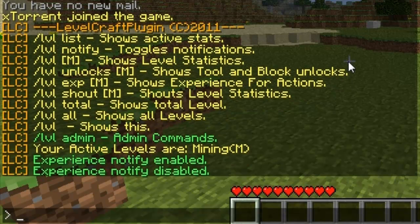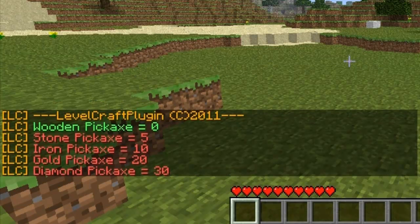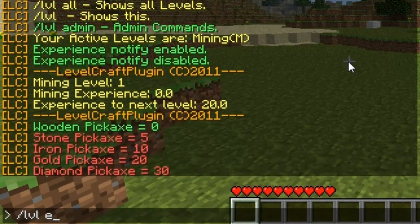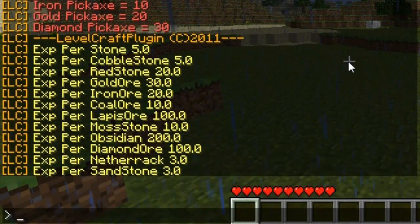Let's do /level notify to turn it off. /level M shows level statistics — M is the reference for Mining. /level unlocks M shows the current unlock you are on: the current level unlock is highlighted in green and the rest in red, which means you're not there yet. /level exp M gets all the data from the config files and shows you how much experience you get for mining certain ores.